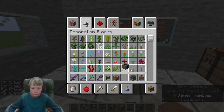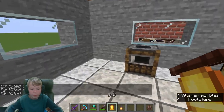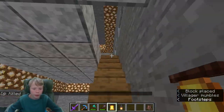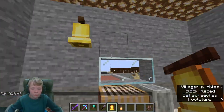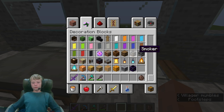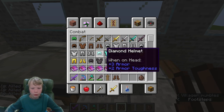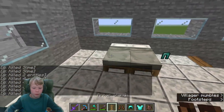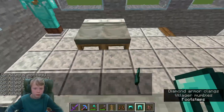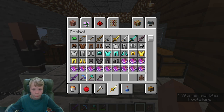We're gonna have a smoker on the first story because that's where the kitchen is gonna be. We can get ourselves a bell and some lanterns - let's put the bell up there for villager security. Put down another one on the bedroom level. We don't need the composter. We can have some armor stands with leather boots, and also put down some diamond armor on there with leather boots.